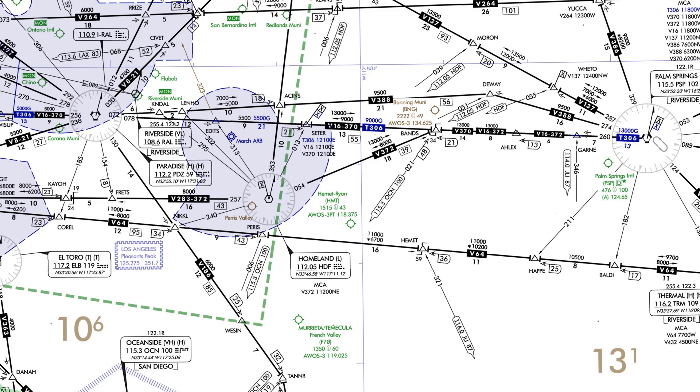This video quiz is all about instrument departures, and we picked a real doozy to test your knowledge of departing into the IFR system safely. We're going to be flying in California from the non-towered Corona to Palm Springs International. For our route of flight, we're going to fly to nearby Paradise VOR and then join the airway eastbound to the Palm Springs VOR, where we'll continue direct to the airport.